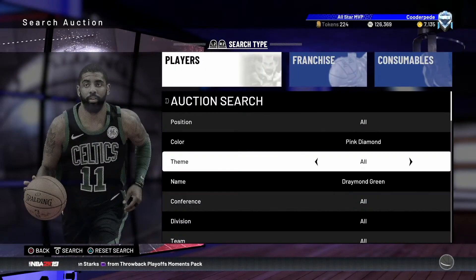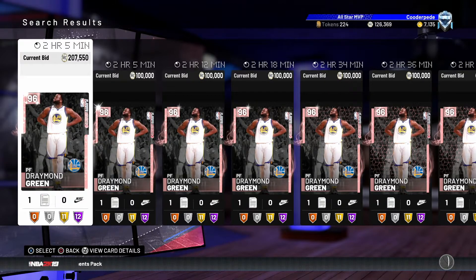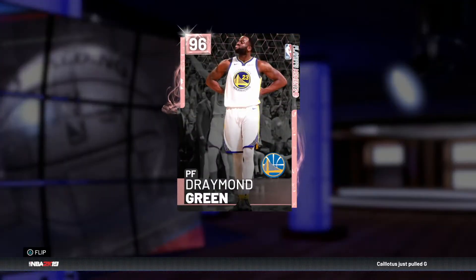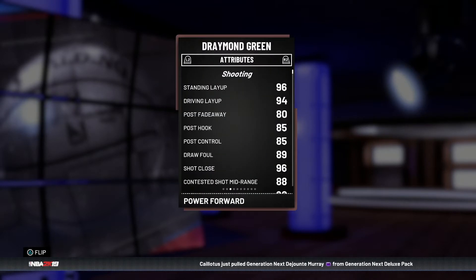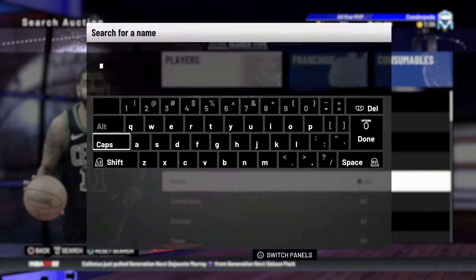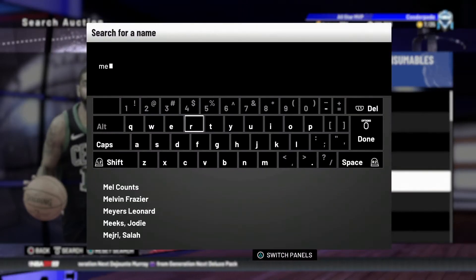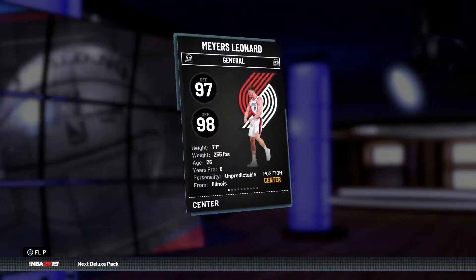On defense Draymond is going to be an absolute god with 97 lateral quickness. I'm not sure if he's over 100K right now but I imagine he will drop under 100K in the not too distant future. It's a very nice card with cool card art — Draymond looking really smug. This might be a card I do pick up, though his release is pretty slow, which is a downside.